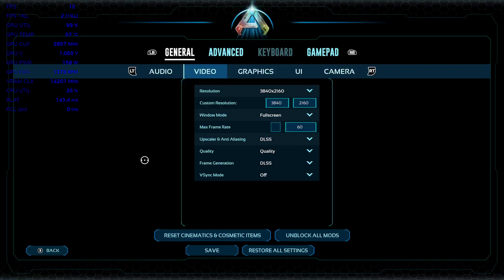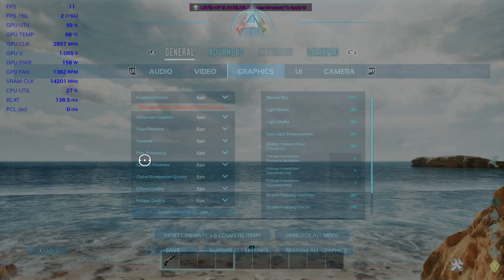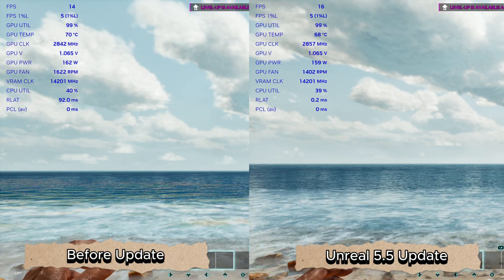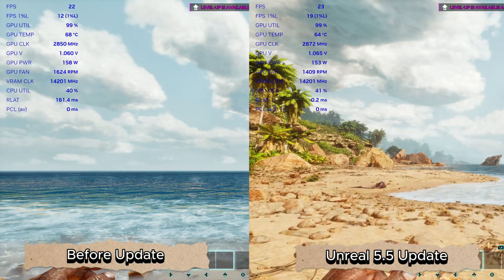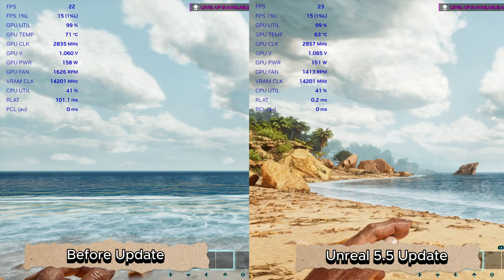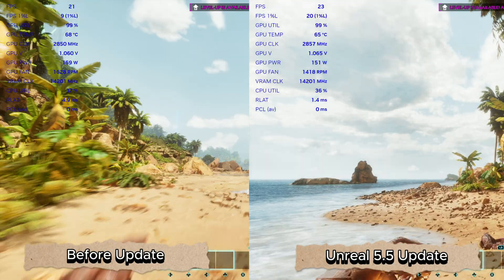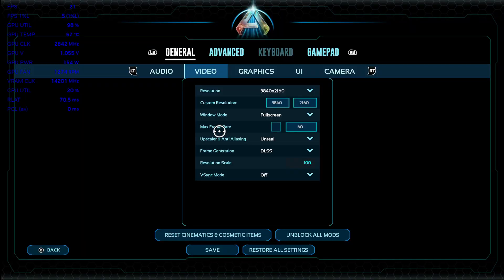Let's go to quality settings and see what we got. A little bit of craziness. Those 1% lows, the latencies — you're getting a few, like a little bit of frames on the Unreal Engine 5.5.